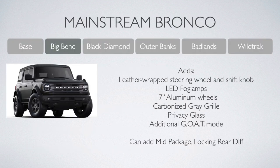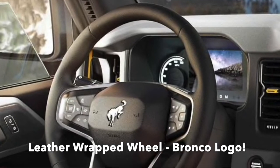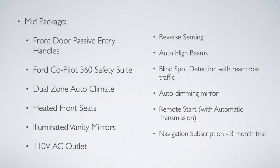Heading out to the Big Bend, you'll jump up about $5,000 to $34,880 on the two-door and $37,375 on the four-door, but you do get nice touches like a leather-wrapped steering wheel and LED fog lamps. Wheels get upsized to 17-inch aluminum units, while the grille gets a carbonized gray finish. You get privacy glass, an additional GOAT mode, and the Big Bend also allows you to add the mid package — which, as you'll see, is a lot of pretty standard content you might normally expect in a vehicle in the mid-to-upper $30,000 range.